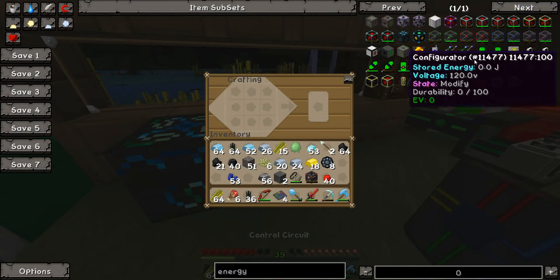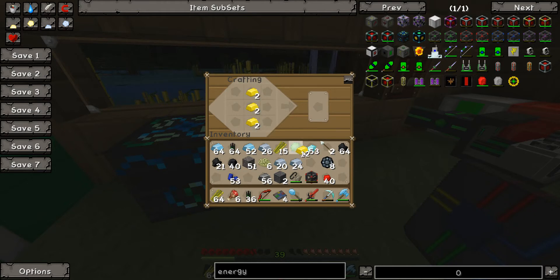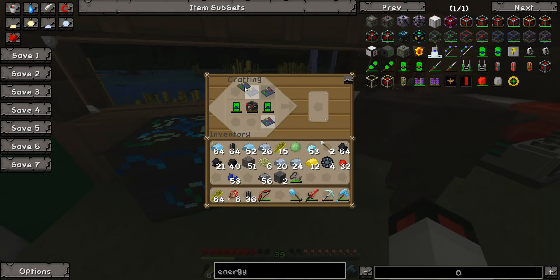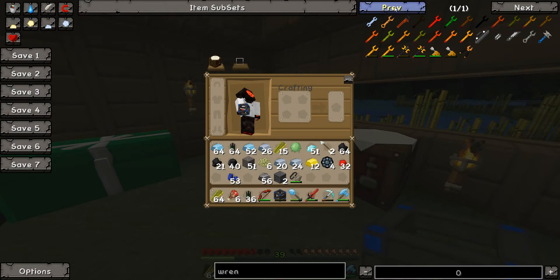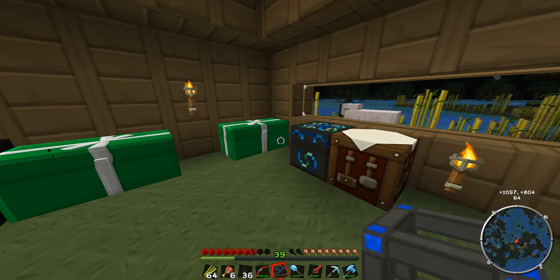Quite good — it's a good plan. So the elite requires two diamonds and two more energy tablets. So we just put that in there — four control circuits and two diamonds. Look at that — elite energy cube. We now need a wrench. I think we want an omni wrench. Iron and emerald.